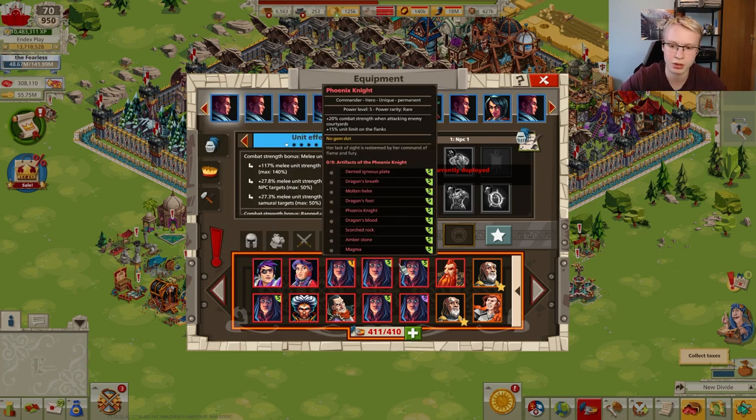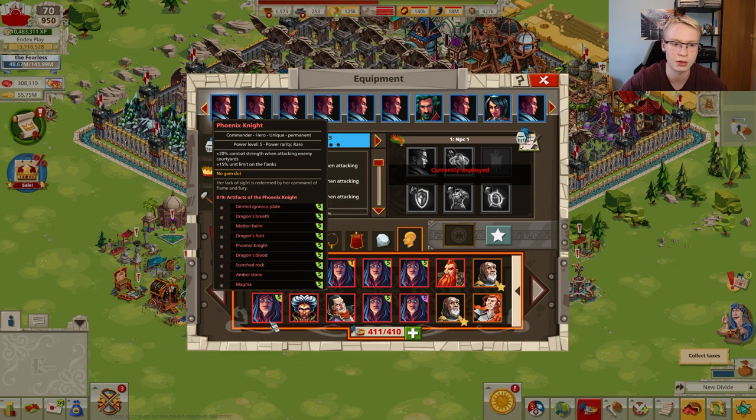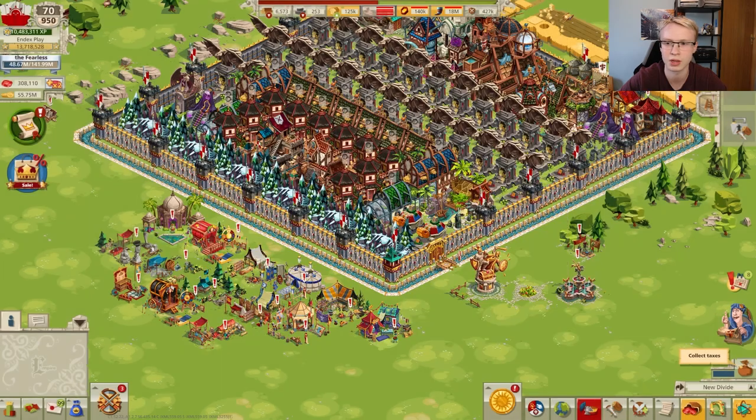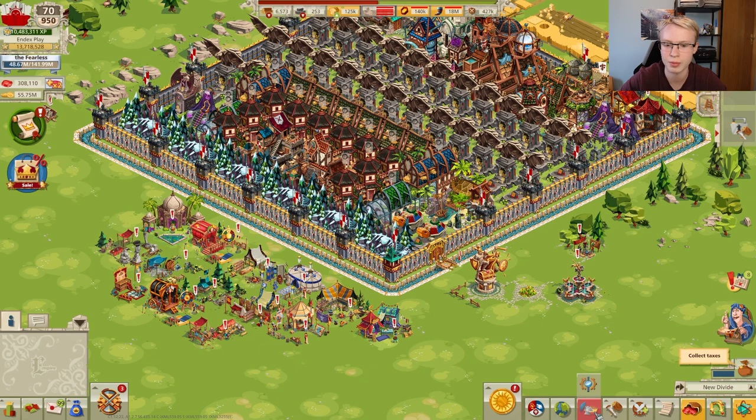Staying on the topic of this equipment: the first chance to get it is from the monthly event starting in about three days. We don't have information on any other place to get it yet. As for new bonuses, many bonuses will be moved from old equipment to new relic equipment — so relic equipment 2.0 will be a relic version of legendary, epic, and so on.